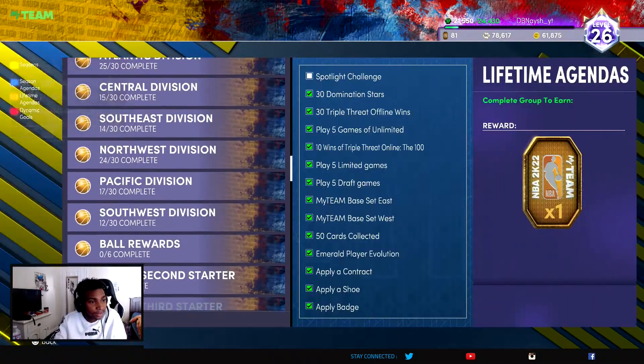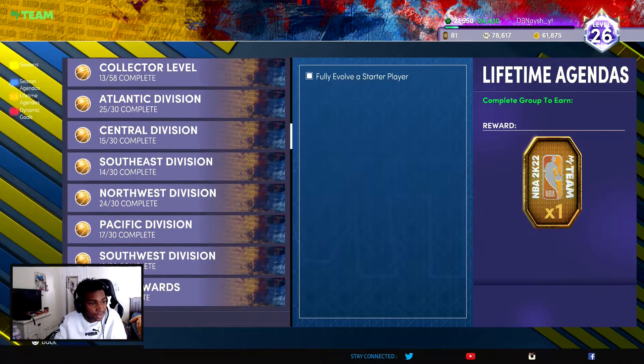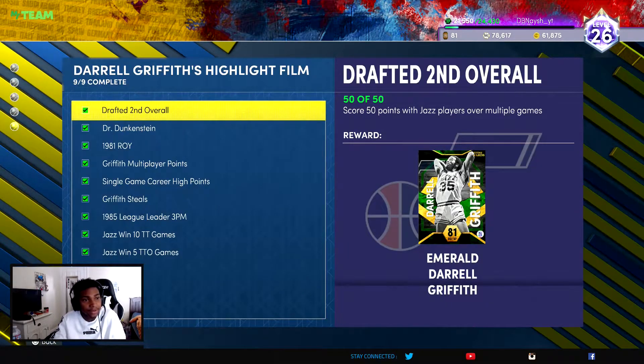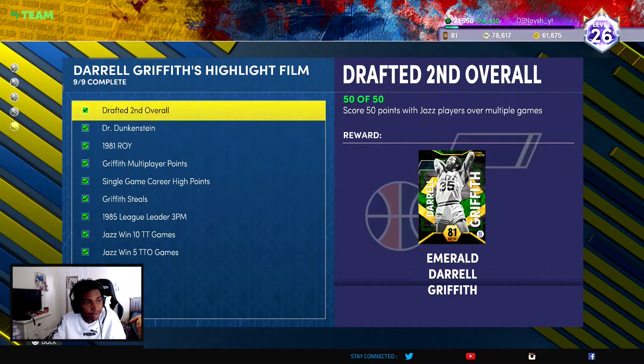If you don't know how to get him, you're gonna want to come to Lifetime Agendas — it should be somewhere over here for you. Since I already completed it, it'll be in my completed section. You're gonna look for the Darrell Griffith Highlight Films. There are nine things you have to complete.